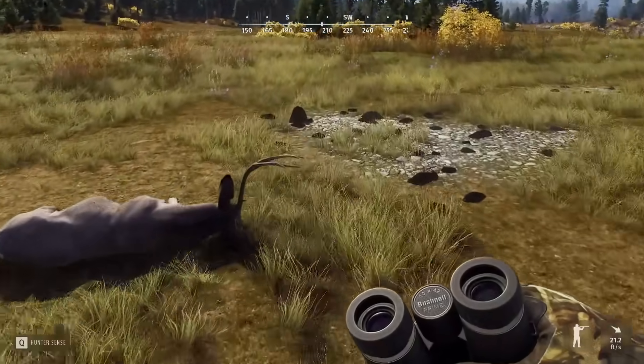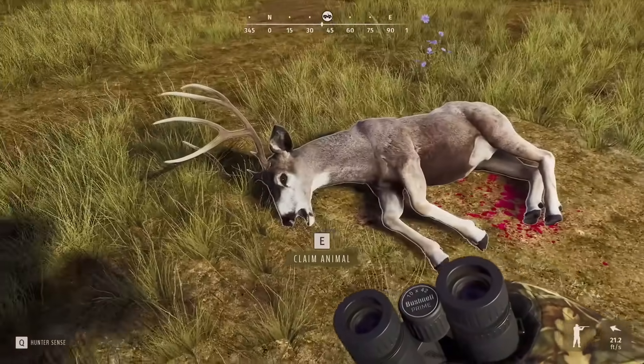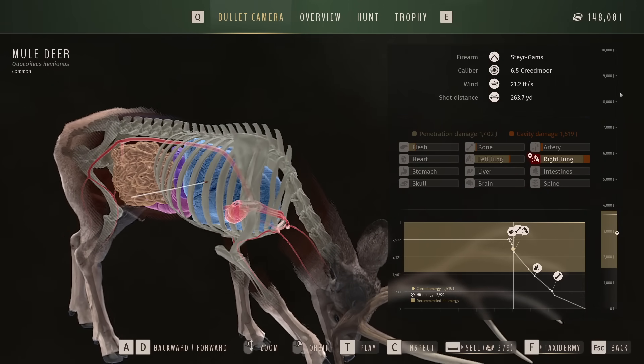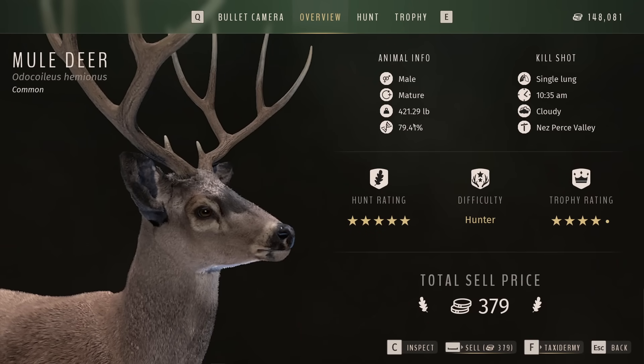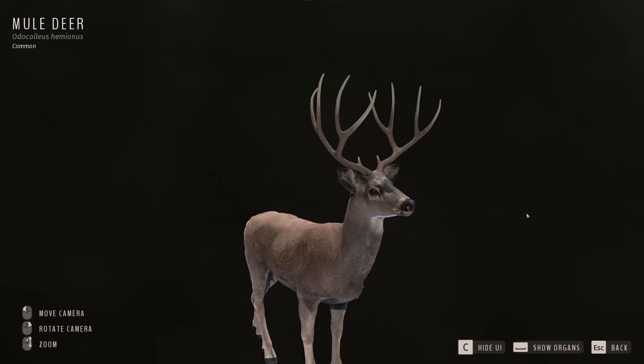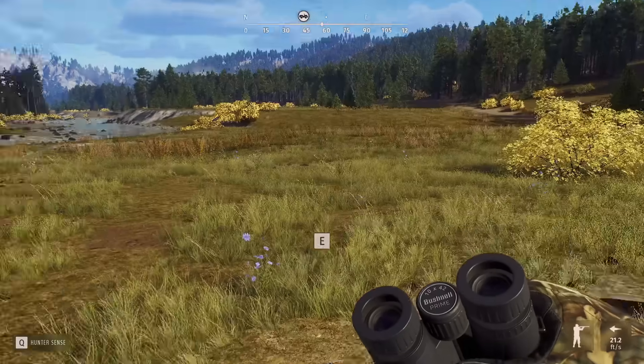As for our buck, he may be a 2-star, right on the edge between 2- and 3-star. Ended up with a double lung shot that insta-dropped him at 263 yards. 79% - oh, he was a 4-star. Bigger than I thought, a decent buck, and actually he wouldn't have been a future 5-star, so all worked out just fine.